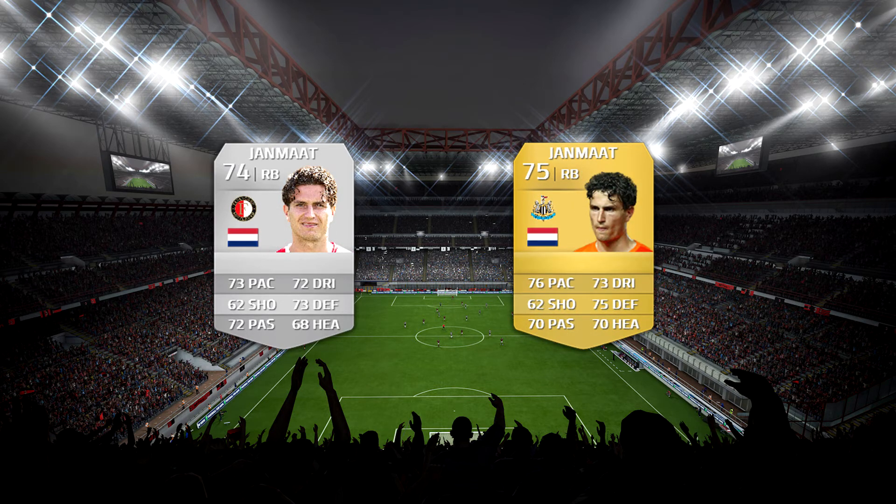Next up, Daryl Janmaat. This is another Dutch full-back who used to play for Feyenoord — now he's just signed for Newcastle United. He's got a boost in pace from 73 to 76, and he's got some nice other stats, although his passing's gone down. His defending and heading has gone up. He's got 86 stamina and 76 aggression, and he's also 6'1", so he'll be good at defending corners for you.